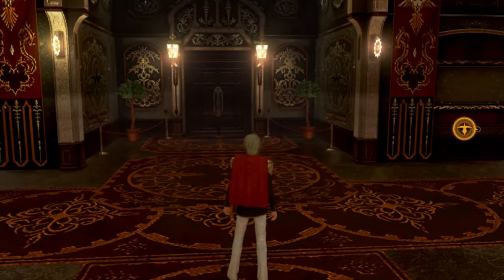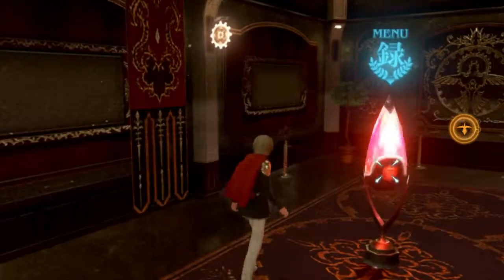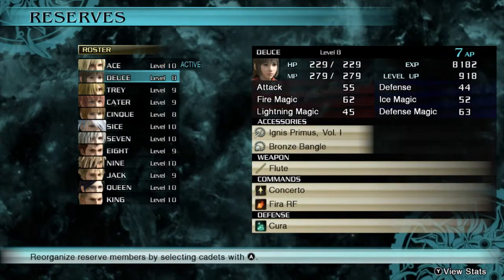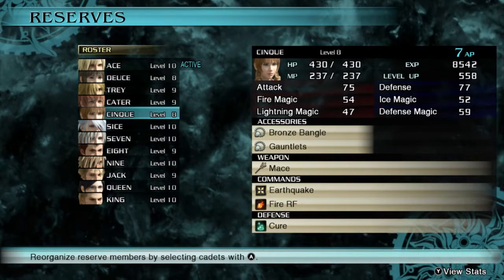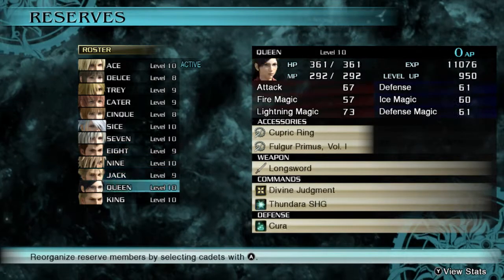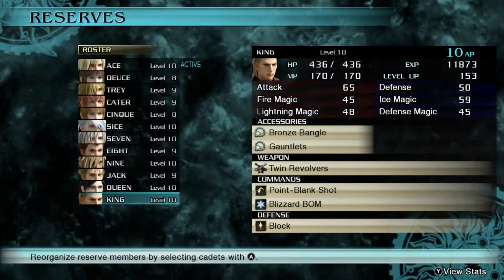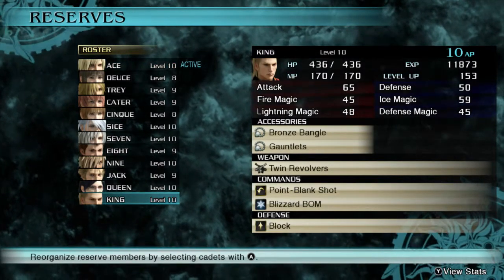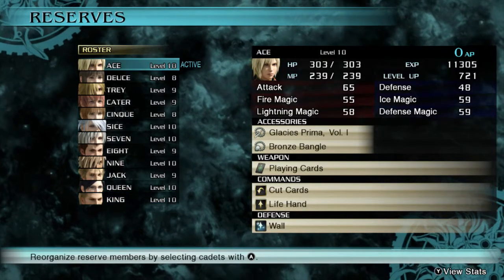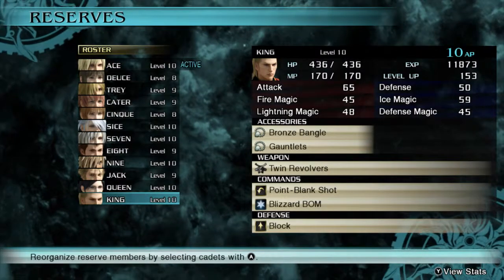Alright, let's go over here and save. Ace, Deuce, Trey, Cater, Cinque, Six, Seven, Eight, Nine, Jack, Queen, King — he's King, huh. I don't think he's better than Ace. Ace is kind of worse than him in every possible way except mana. He's got twin revolvers — that'd be pretty cool.